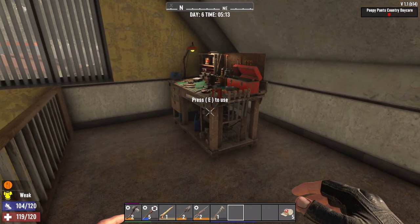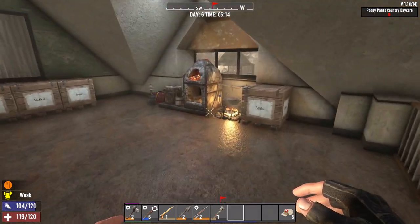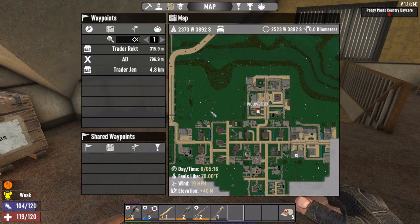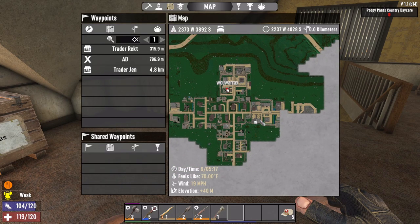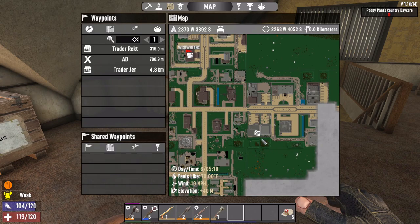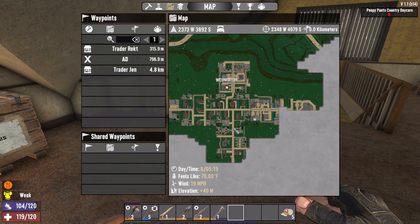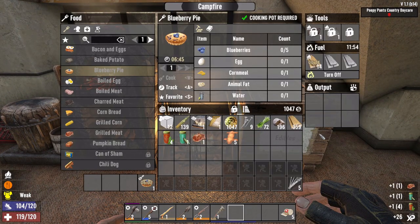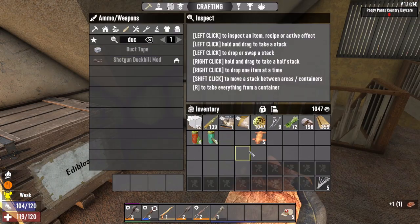The spear will take two minutes to make. Day six - I think today should be about starting our tier two quests, and then looking at upgrading the defenses around here. Six minutes on the forge - that's fine. Let's go ahead and eat this grilled meat.